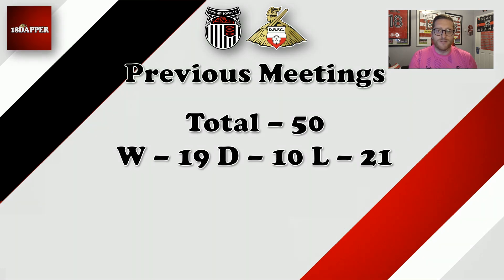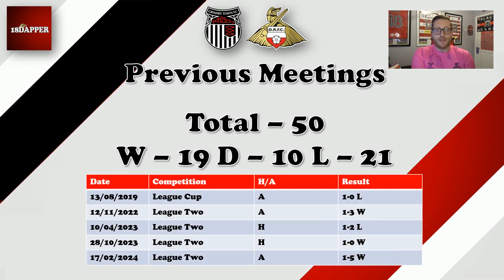Grimsby and Donny have faced off a total of 50 times across our history. Rovers coming out on top on 19 occasions, we've shared the spoils on 10, and Grimsby have won 21 — so relatively close across our history. When we drill down into the more recent five, Rovers just edge it with three wins and two defeats. We have to jump back to 2019 in the League Cup for a 1-0 defeat away from home, so hopefully that is not a repeat tomorrow. But over the last couple of seasons in League 2, we've had Grimsby's number to a certain extent.